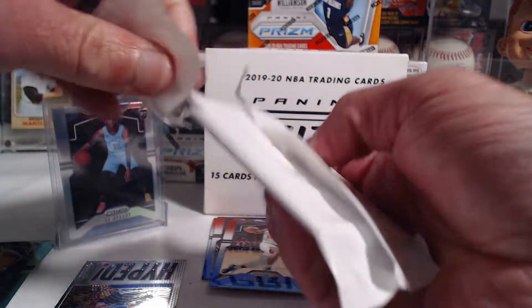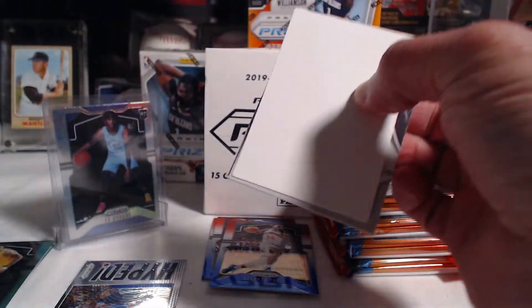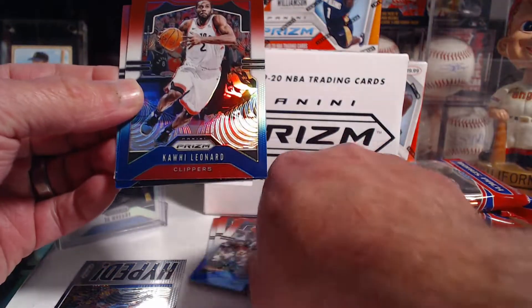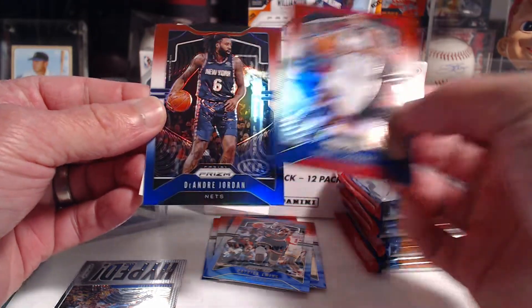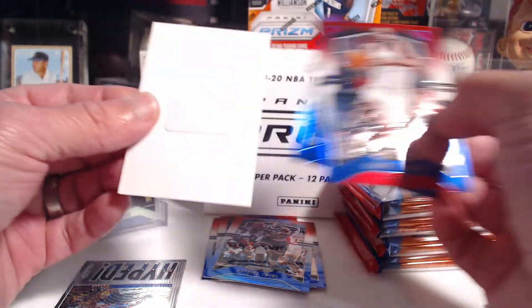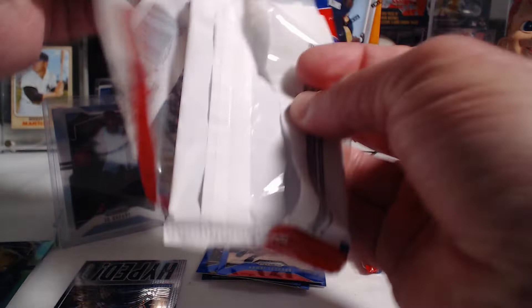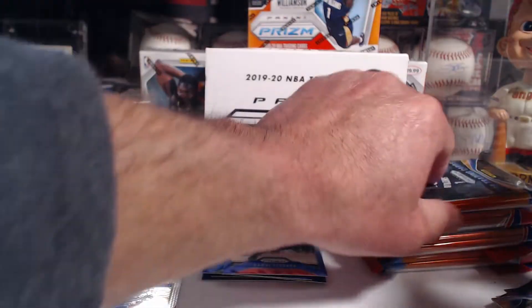Second red, white, and blue — we've got this one covered up in the back. Bam! We've got Patrick Ewing, Kawhi Leonard — that's a nice one — no rookie, and De'Andre Jordan. So far we've only got one base rookie, plus the two inserts.